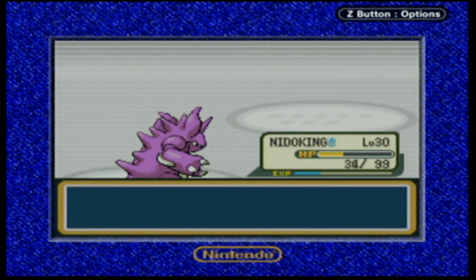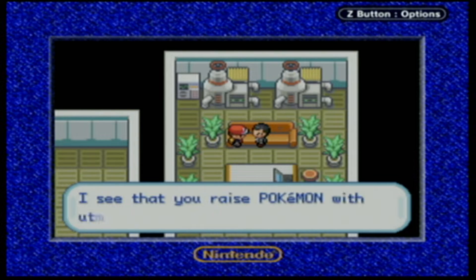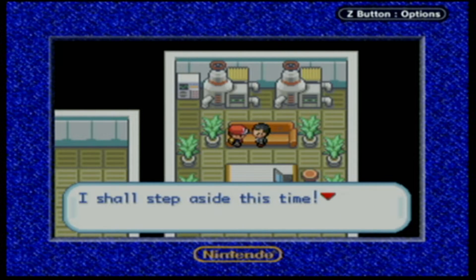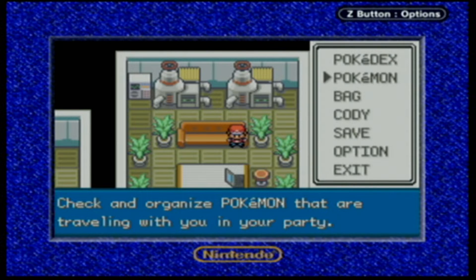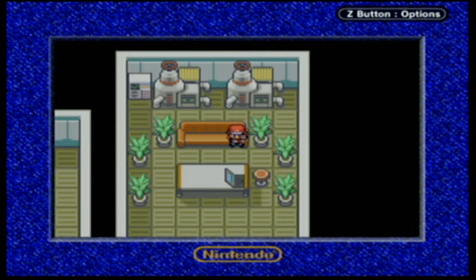Player defeated Boss Giovanni - we get 2,900 Poké Dollars for winning. Giovanni says: 'I see that you raised Pokemon with utmost care. A child like you would never understand what I hope to achieve. I shall step aside this time - I hope we meet again.' He leaves behind the Silph Scope. That's all we needed from this encounter. We're going to use Nidoking's Dig to get out of here - just under 10 minutes, not bad at all.